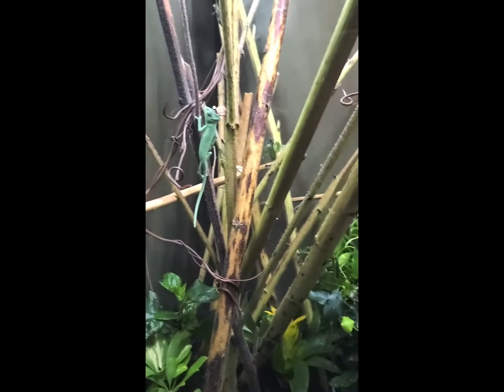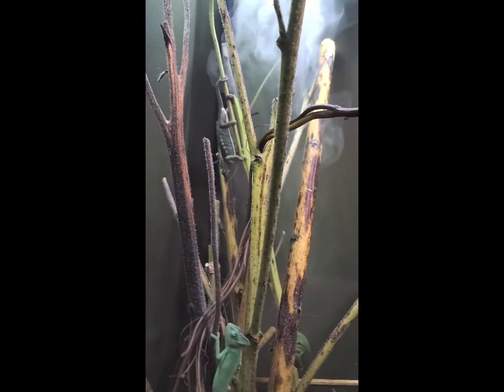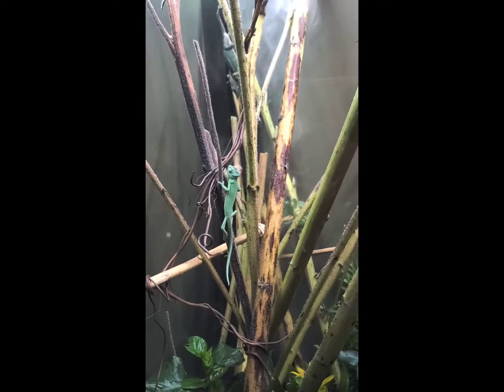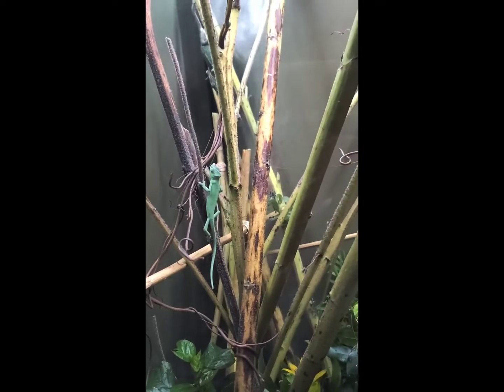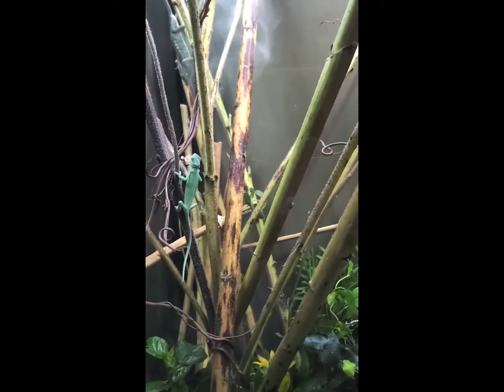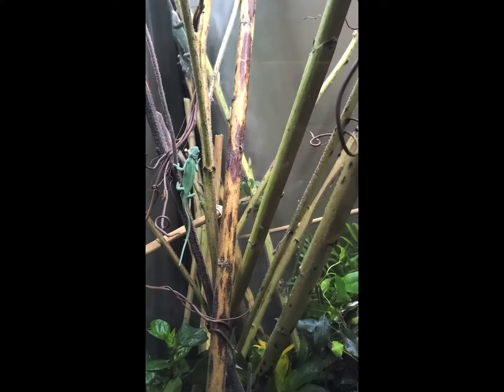I placed Maxine in here with Jade, who's over there in a corner, and with Emerald, who is up in a corner — I just wanted to see how they would respond. Maxine is just standing there for the moment. Jade seems to be getting a little dark, so obviously she's not going to stay in there with them. I just wanted to see how they'd respond, but Maxine has her own little enclosure here and I will be putting a barrier so they won't see each other.